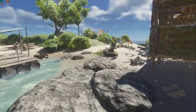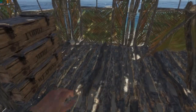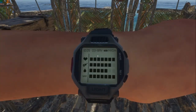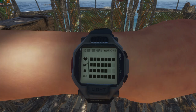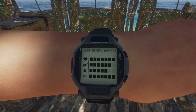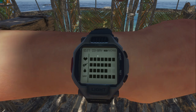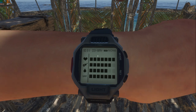Let's get out of the sun and into the structure to look at the rest of the watch. The heart icon is your health, below that the ham hock icon is your hunger meter, and the water droplet is your thirst meter. Stay on top of those by eating and drinking — keep drinking two coconuts at a time and your hydration should never be a problem. Every island out there pretty much has palm trees, so you can always grab coconuts and do the hydration trick.